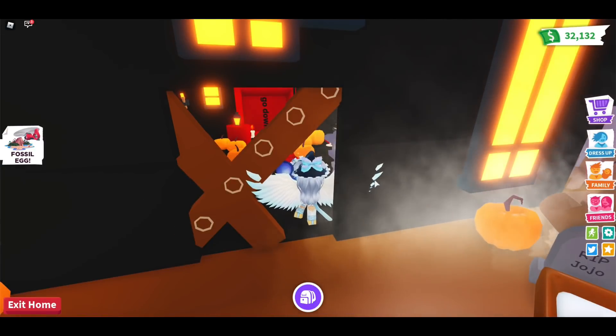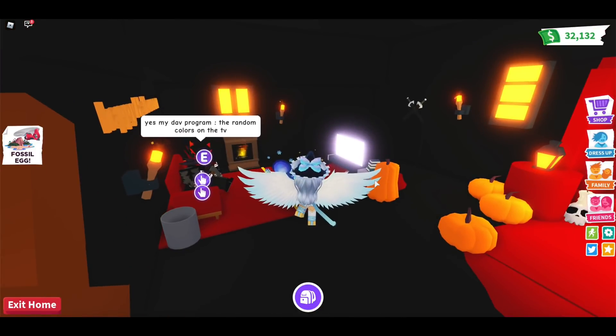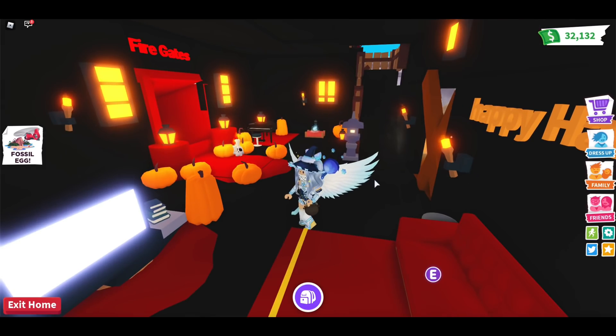We're now going into the build. There are a bunch of wooden planks on the door. He said his favorite program is the random colors on the TV — that's really true, in Adopt Me it's always just colors on the TV. Then he just flew away!